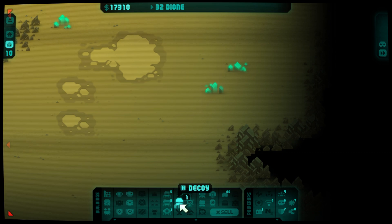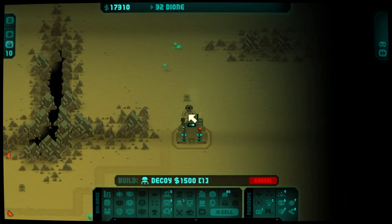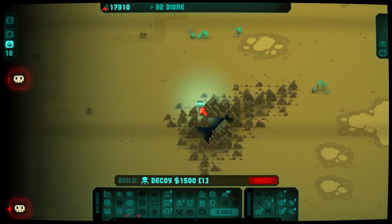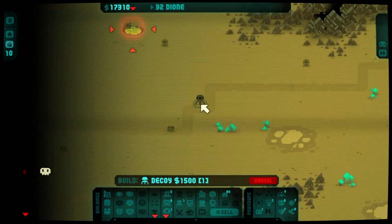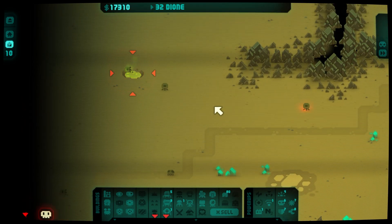So it looks like we can only build one decoy — they're expensive, but they're big. But I might be able to use that to effectively make one specific kill box that they have to go for. I might want to look into liquid sodium — we might want to just go down that research tree just to see what it gets me.